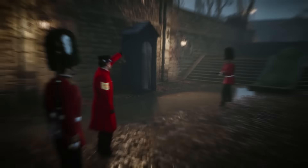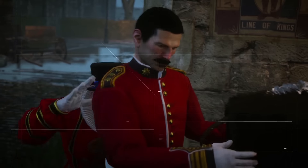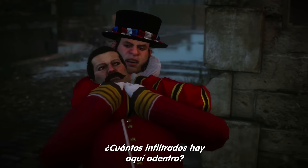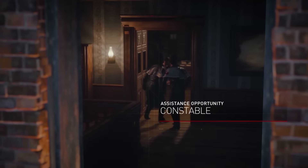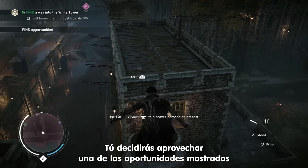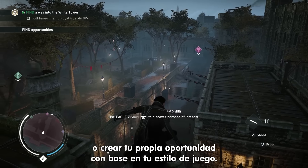Escort to the keys! Halt! Who comes there? The keys! Whose keys? Queen Victoria's keys. Pass Queen Victoria's keys. You're not with the Royal Guard — how many of you are there? Tell me. Let me go. This is treason. You've just seen hints on different approaches to the mission. It's up to you to decide whether to choose an opportunity presented or create your own opportunity based on your play style.